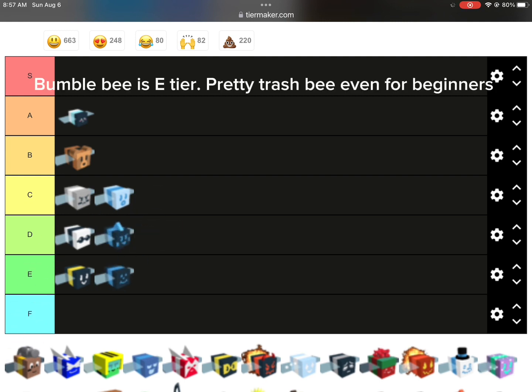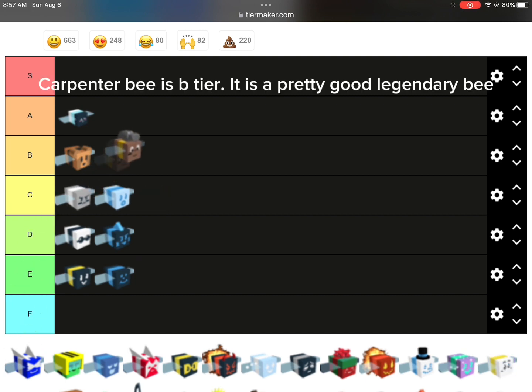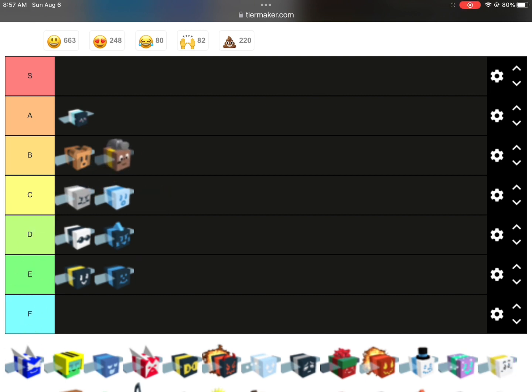Bumble B is E tier. Pretty trash B even for beginners. Carpenter B is B tier. It is a pretty good legendary B.